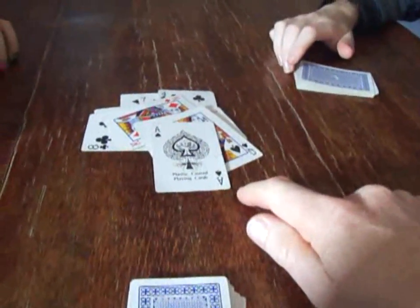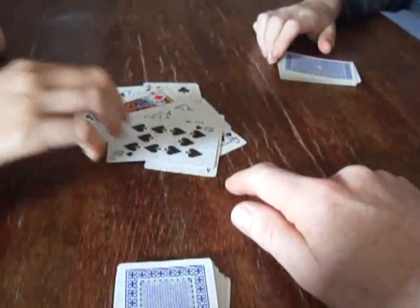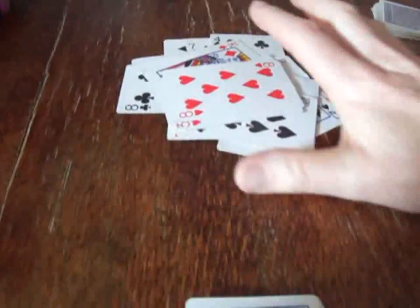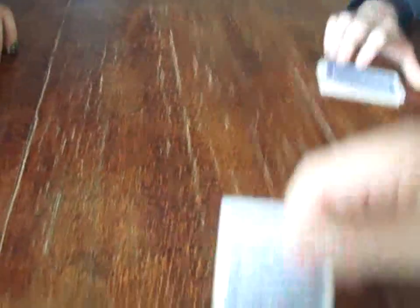An ace requires you to play four. So Hayley's going to play four — two, three. Now there were no picture cards. I played the ace, so I win the pile. That's basically how it works, and I restart.